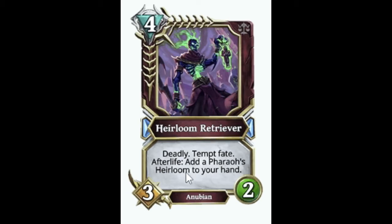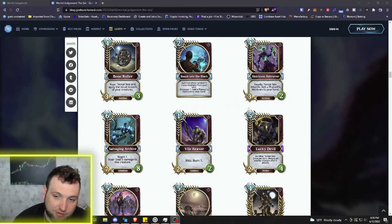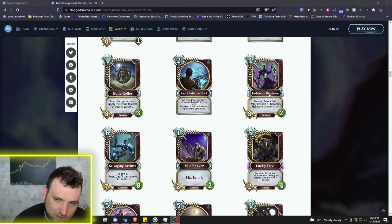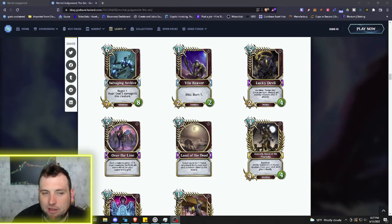Next we've got a four mana 3/2 Anubian: Heirloom Retriever — Deadly, Temp Fate. Afterlife: add a Heirloom to your hand. Four mana Deadly with Temp Fate for more buffs — a lot of utility and value. Probably a one-of, maybe a two-of in some decks. Then dipping into some Atlantean action: six mana Salvaging Archive — Regen one. Roar: deal five damage to this creature. So it's a 7/8 at six mana but starts at three health; with Regen one it could recover to eight health quickly.